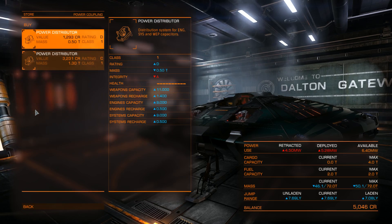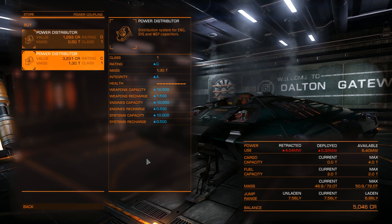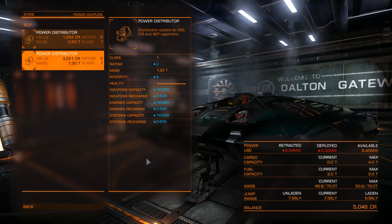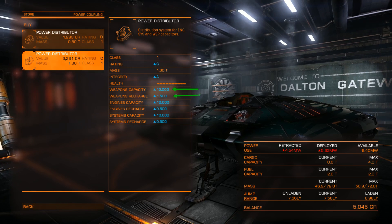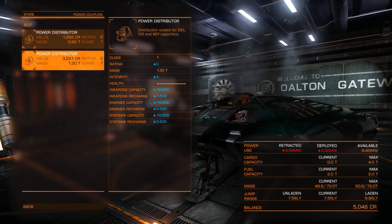The power distributor: if you want to go bounty hunting, remember you can assign your pips between weapons, engines, and systems — systems for your shields, engines for speed, and weapons for more weapon power. This all comes from the power distributor. The weapon capacity, for instance, is 12,000 energy points and it recharges the capacitor at 1,500 points per second. The bigger these numbers, the more power you have for shields, engines, or weapons, and the less you need to recharge between uses. This is one of the first upgrades I would advise for bounty hunting.